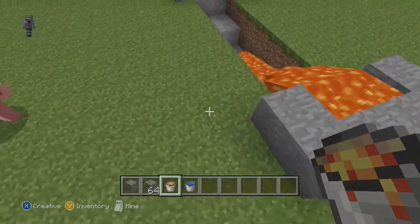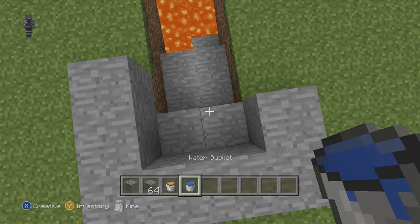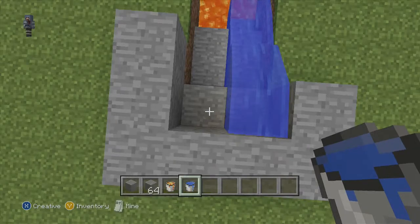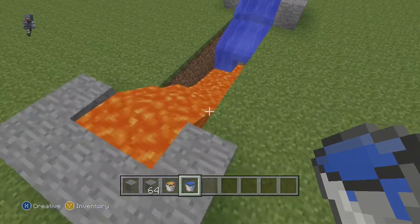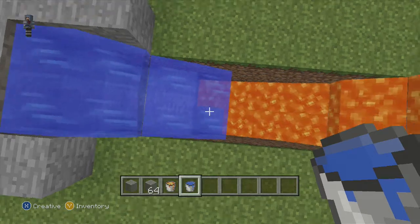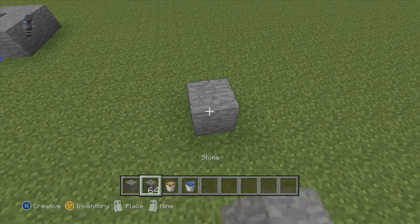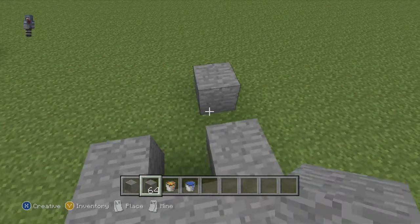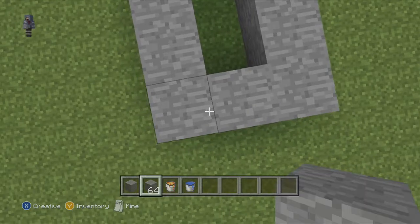You're going to want lava, and then what you're going to want is water. Which actually creates stone — it works both ways, to be fair.